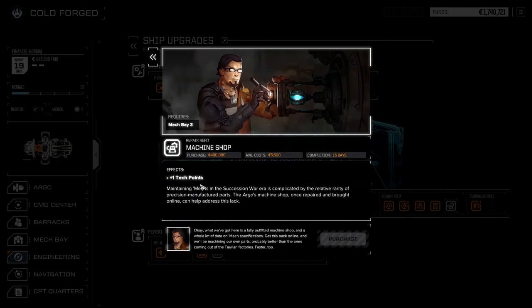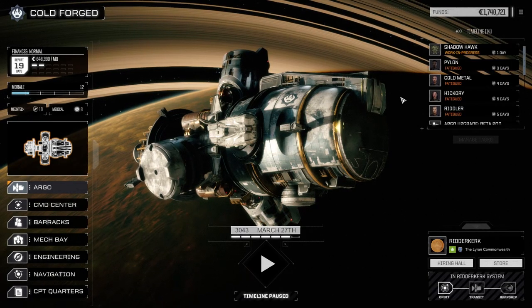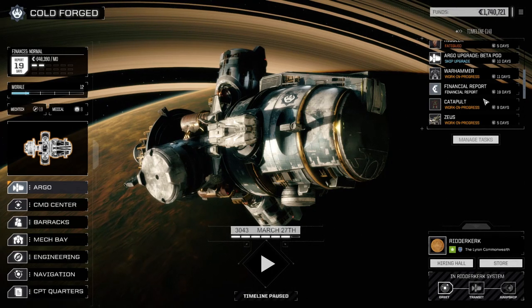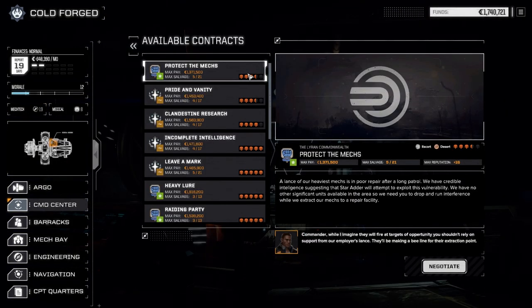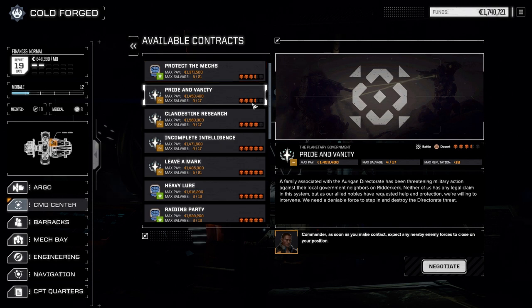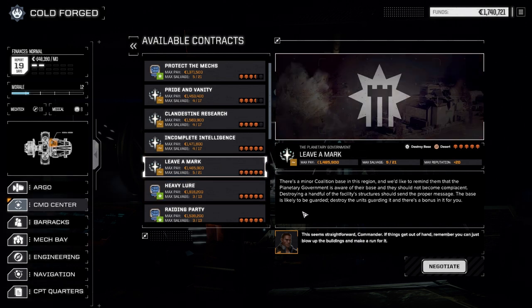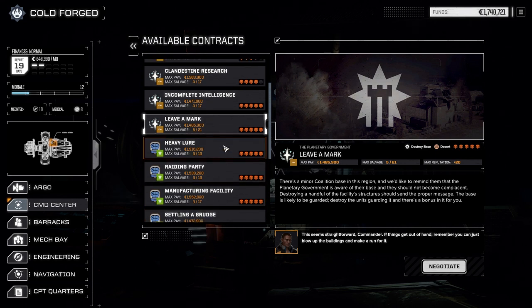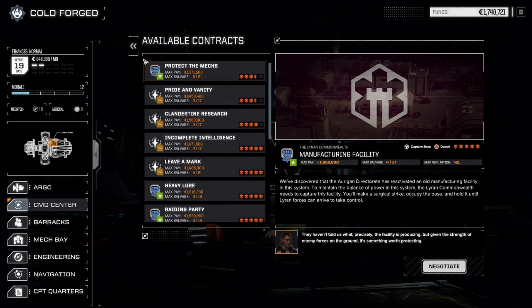We've got to start upgrading our lounges too. We're going to leave the episode here for today. When we come back next time, we'll probably have the main lance back up and running. We've got a couple of heavier missions to take — we're not going to take Protect the Mechs, but there's a 3.5-skull mission. Maybe we try our first five-skull mission if I can find one that's not against the Clans — like this Coalition destroy base, we could probably do this one. There's also a heavy lure raiding party. Our lance is ready to start five-skull missions.